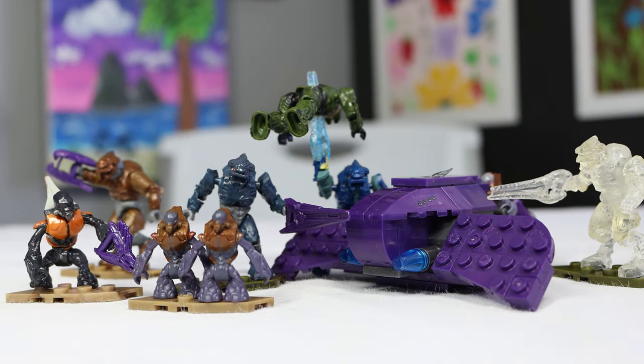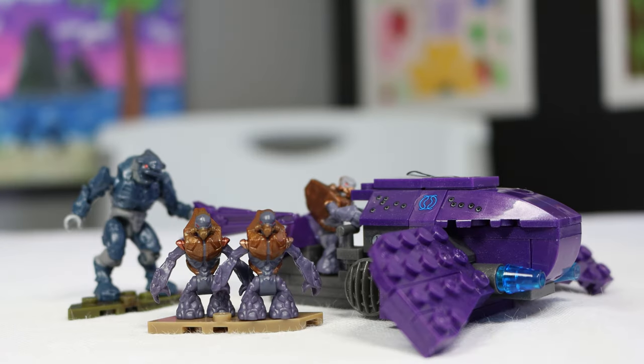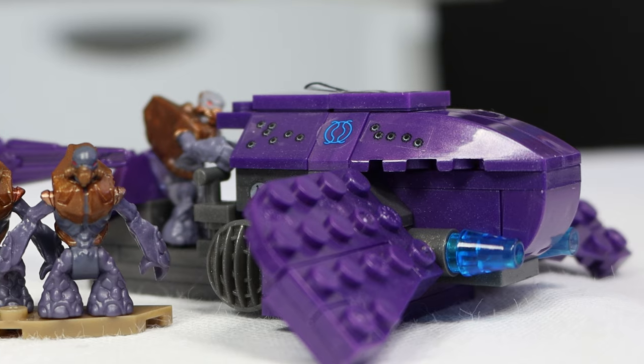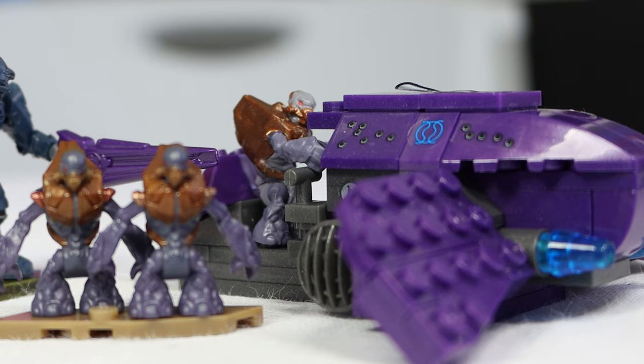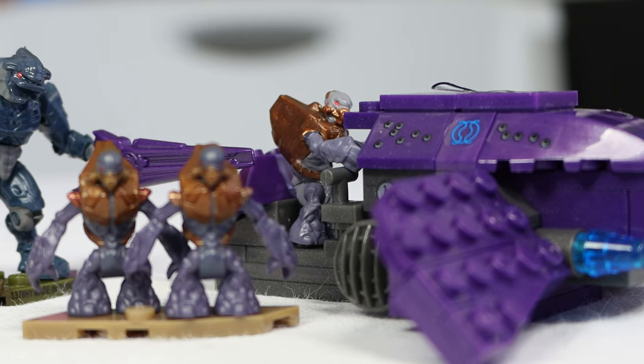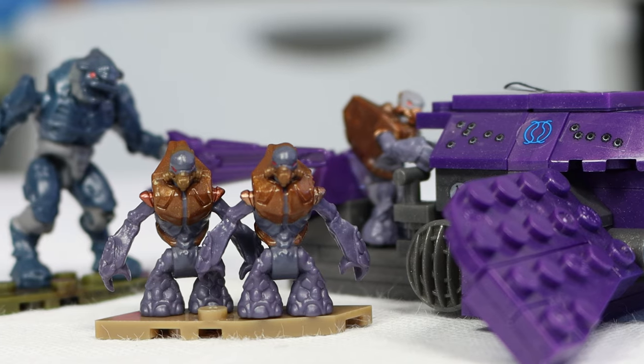Halo Mega has come a really long way since their first edition Ghost in 2009 — it looked a little bit more like this. This is the Halo Mega Bloks Covenant Ghost, proof Halo Mega never stopped trying. This set does exactly what the name implies: it gives you one Covenant Ghost, and then we also get three extra grunts and an Elite. Released in 2009, this set left a lot to be desired, but isn't as bad as it looks.